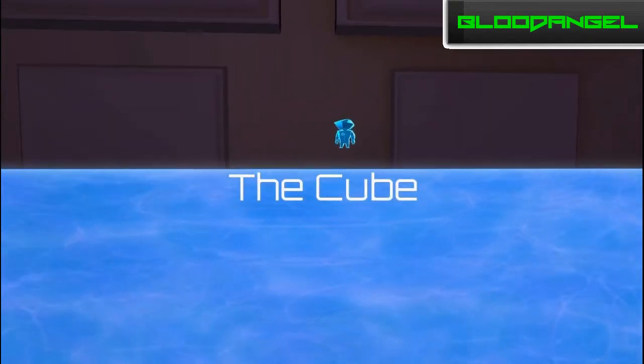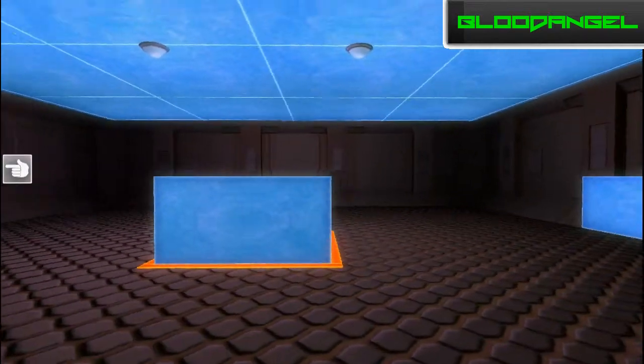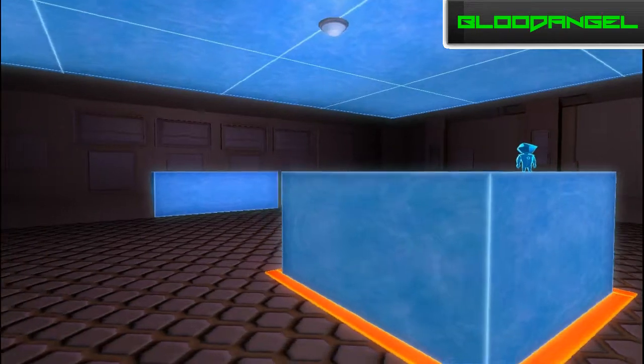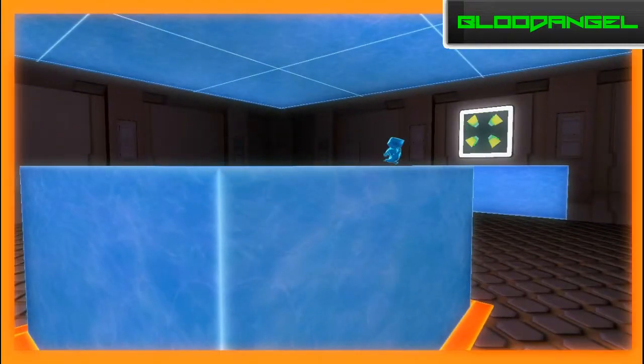Okay, Level 1: The Cube. Let's tackle this — this one's pretty straightforward, got to get from one side of the room to another. So let's go to our little cube here, move like that, like that. I need one launcher to do it. One.